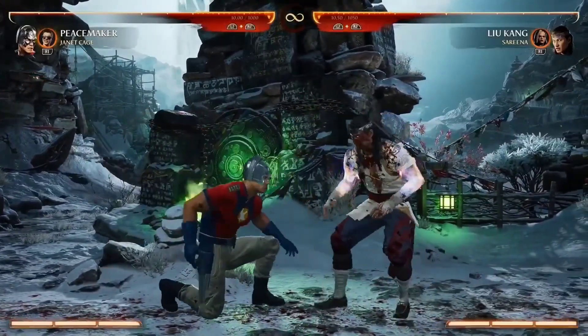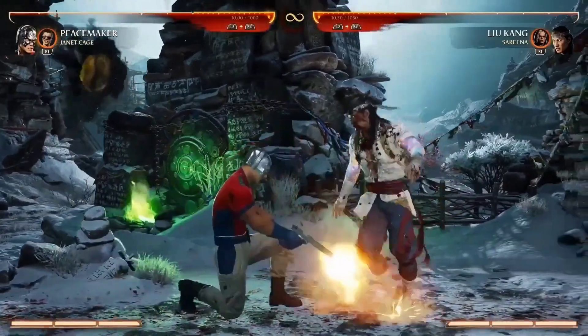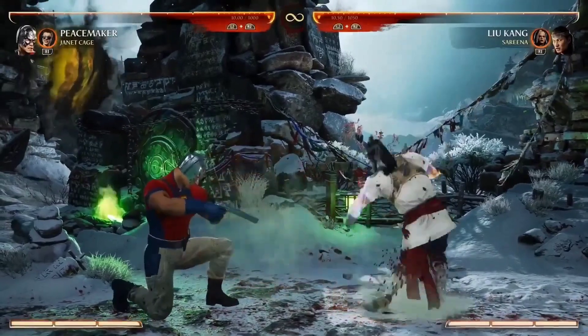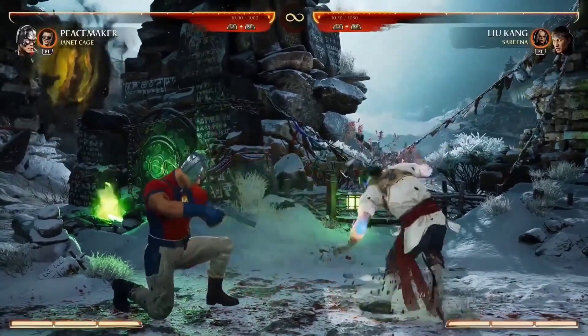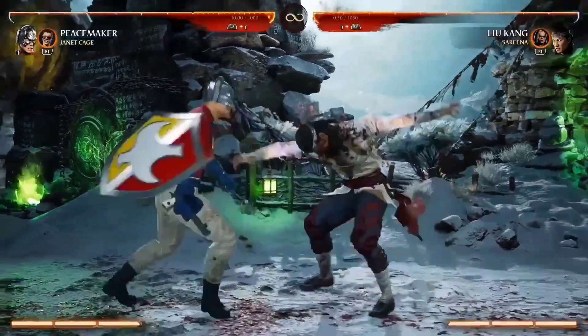Another thing about his normal attacks is he's got this pistol, which he uses for his sweep, his down 3, and his down 4. It's like, why use your body when you have a gun? Exactly — you can shoot them in the toe as a low poke instead of doing a little karate kick. He's a smart guy — precision.